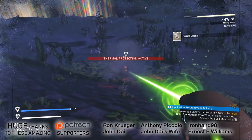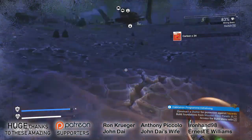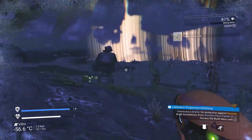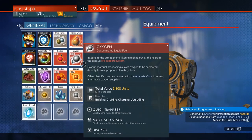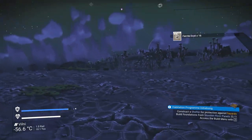Hey everybody, it's BC here, welcome to another episode of No Man's Sky. I've been sitting here waiting for the sun to come up and I haven't seen it, so I've been going around gathering a little bit. I got a lot of carbon, a fair amount of oxygen, some ferrite dust, and the whole nine yards.